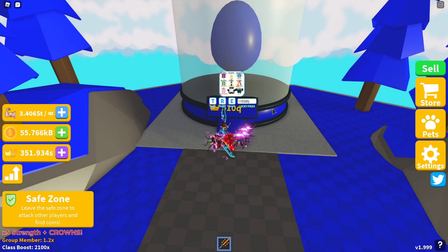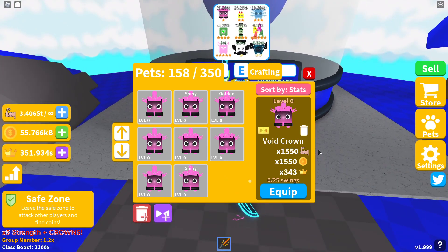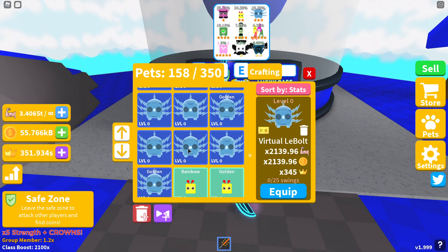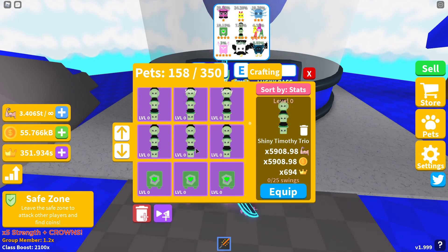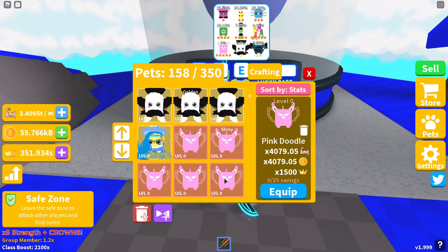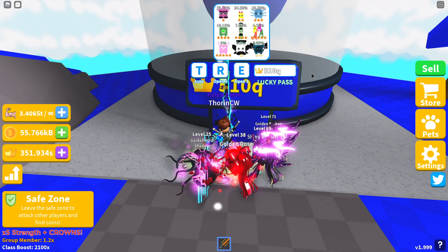Here are all the new pets from this egg: first is the Void Crown, then the Colourful Caterpillar, then the Virtual Vault, followed by the Emerald Heart. Then you've got Timothy Trio — he's got two of his friends with him now. Then the Squid Gang, the Pink Doodle, the Shadow Punk as the single moon pet, and the Sapphire Skull as the double moon pet.